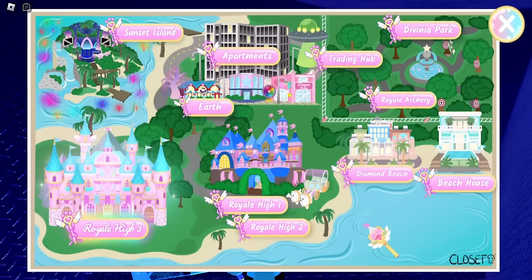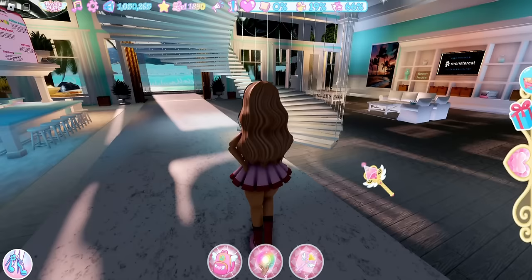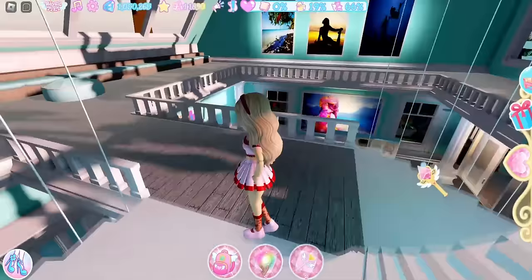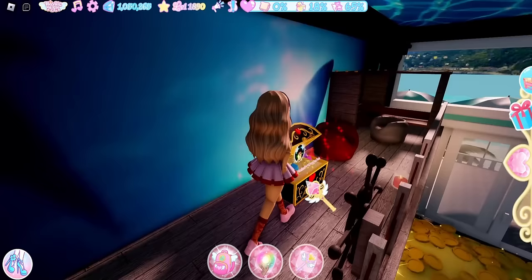Now we're going to the beach house, where there are two free accessories. The first chest is important — you need it to complete the Darling Valentina set. Go up these stairs, then another set of stairs — it's going to be a long walk. Head towards these doors to enter a pirate room, then go up those stairs and there will be a chest location with the Darling Valentina Playful Puppy Ears.